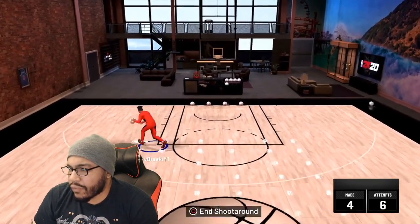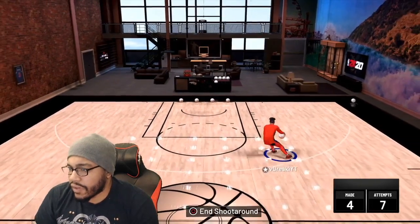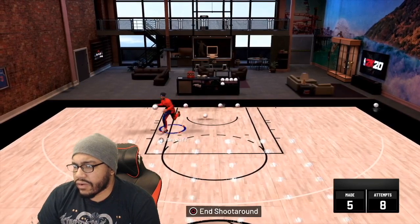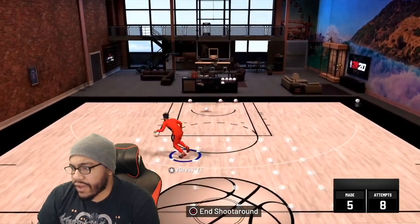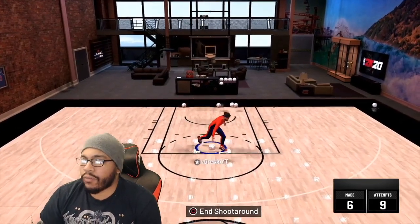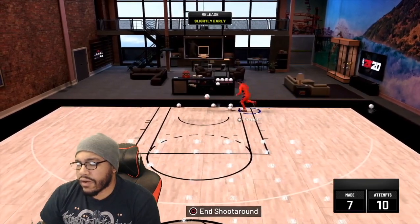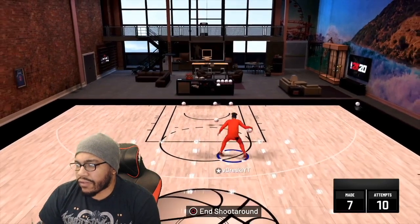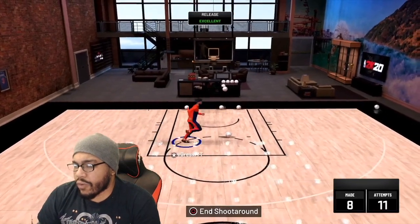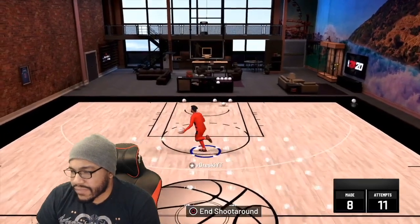Difficult shots on bronze helps more in the sense that if you're slightly late or slightly early, you don't have to be as critical to green. When you don't have difficult shots, you have to green way more. With difficult shots on, full whites are dropping — when you don't have it, those full whites do not drop.